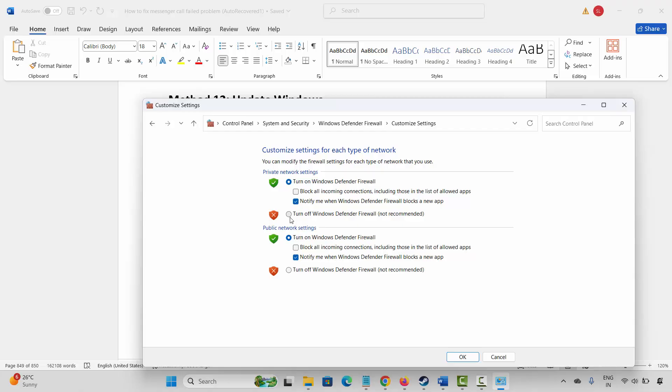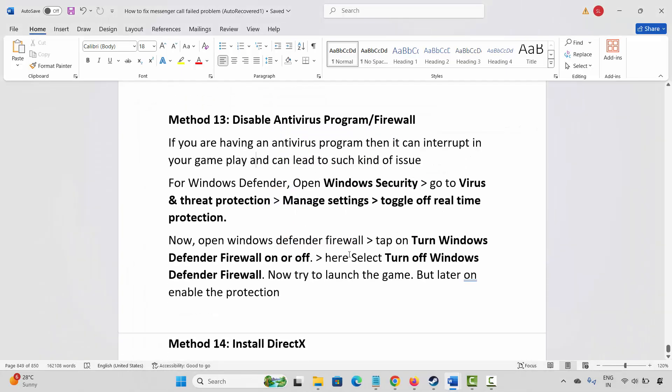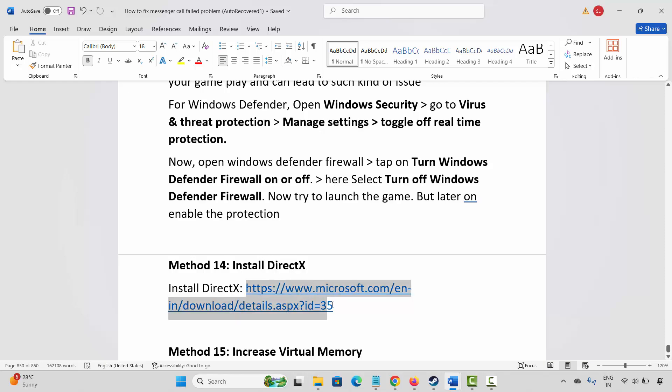Go to Windows Search and search for Windows Defender Firewall. Click on 'Turn Windows Defender Firewall on or off,' and select 'Turn off Windows Defender Firewall' for both private and public network settings, then click OK. Try to launch the game. Note: it is suggested to re-enable protection afterward.